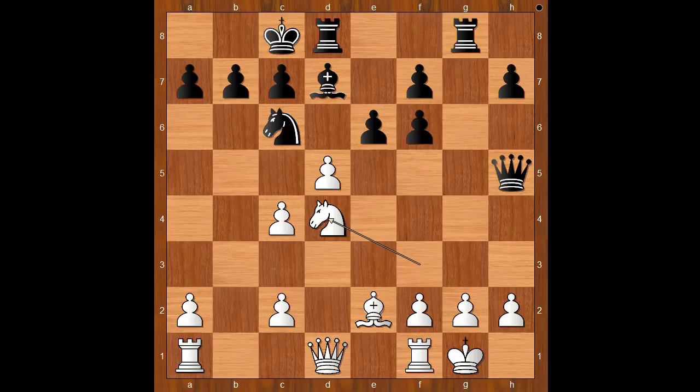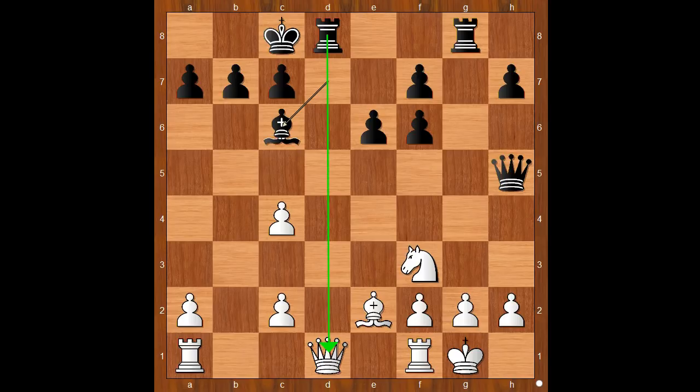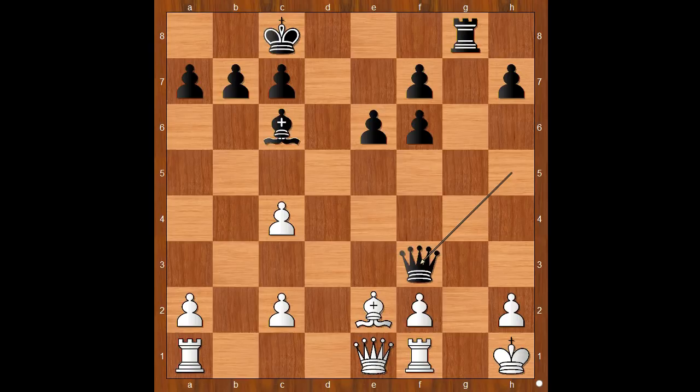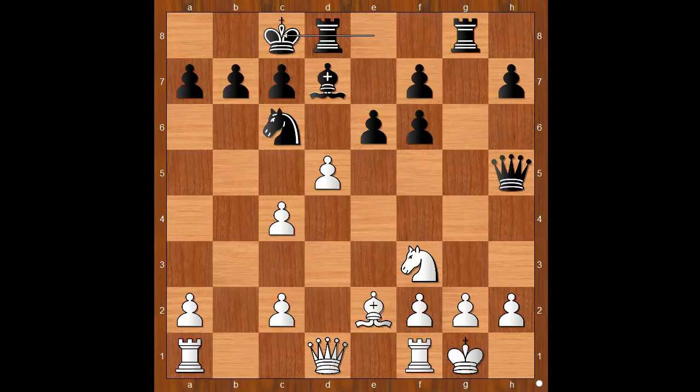How would you continue? Nimcovich played Nd4. Let's take it back — what was the trap about? If dxc6, then Bxc6, discovered attack on the queen. If the queen moves to a safe spot, then Rxg2 check. After Kxg2, Rg8 check, Kh1, Qxf3 check, Bxq, Bxb check — mate. What a brilliant idea.